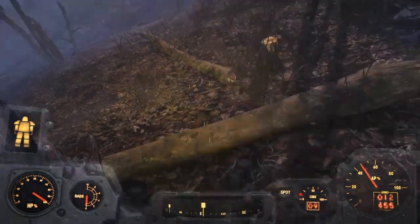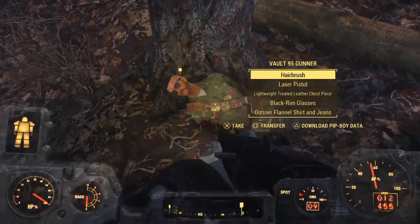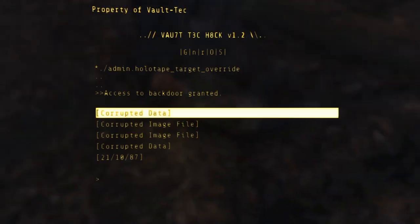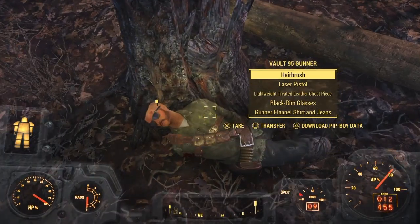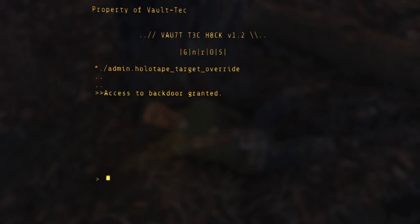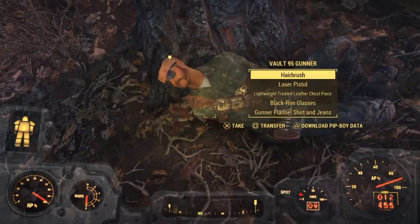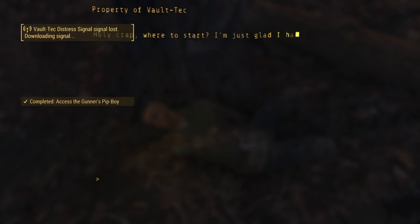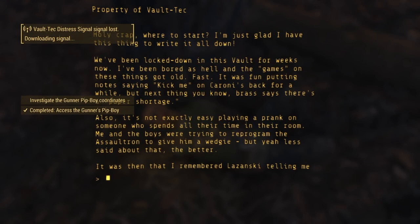Okay, so they're trying to find more vaults. We're going to download Pip-Boy data. Did I just plug the Pip-Boy into him? We've got corrupted data image file. It looks like it's not letting me access that. We got this one — it's the only one that's letting me access. Holy crap, where do I start?